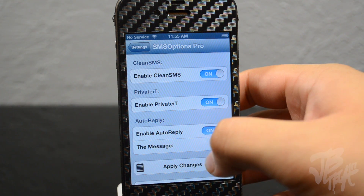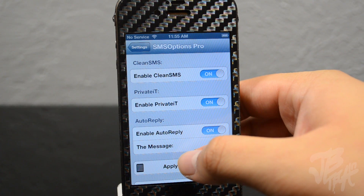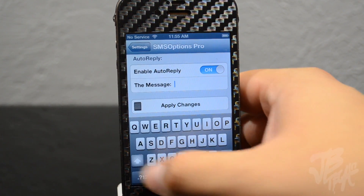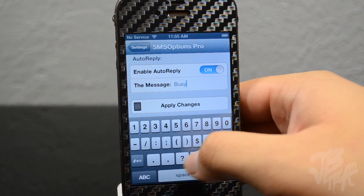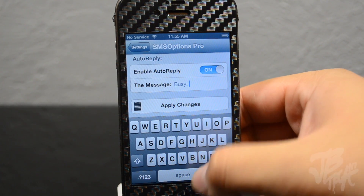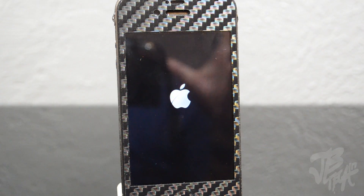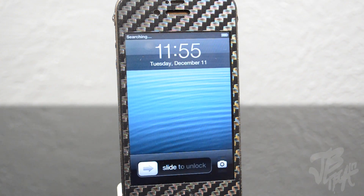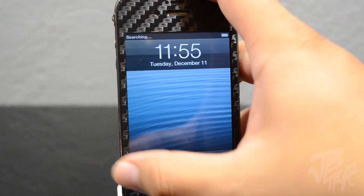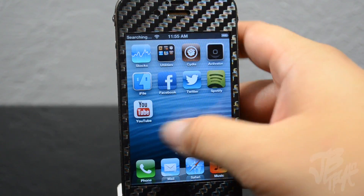With Auto Reply, you can enable it so that each time you receive a text while you're busy it's going to auto reply with a message that you input — for example, 'I'm busy.' Once you're done you hit Apply Changes, and it will respring your device real quick. Once it has rebooted back up, all those changes will take effect.